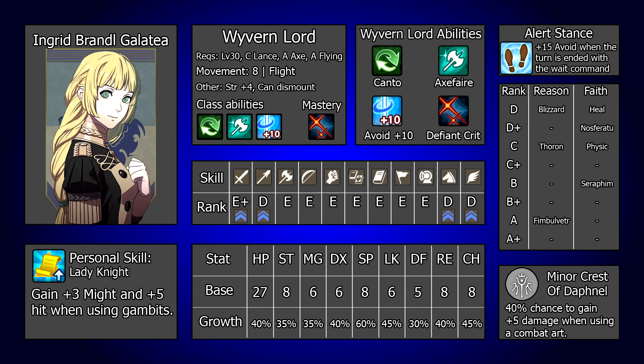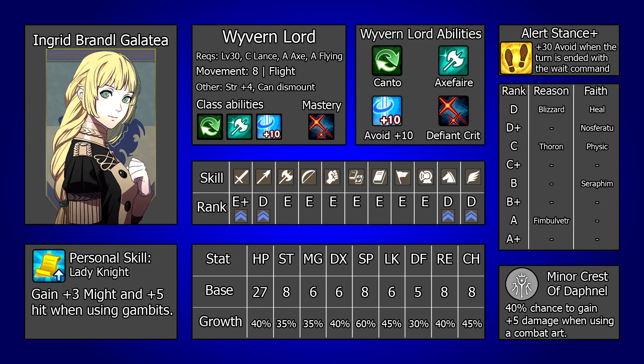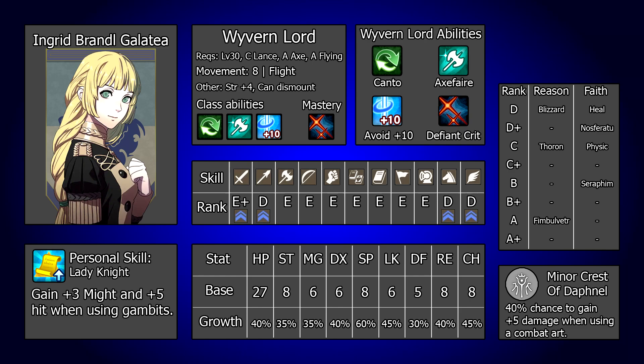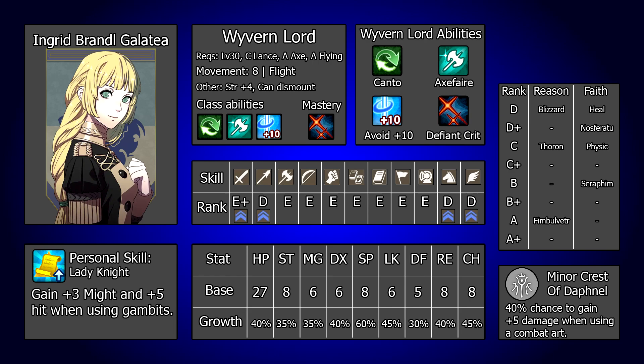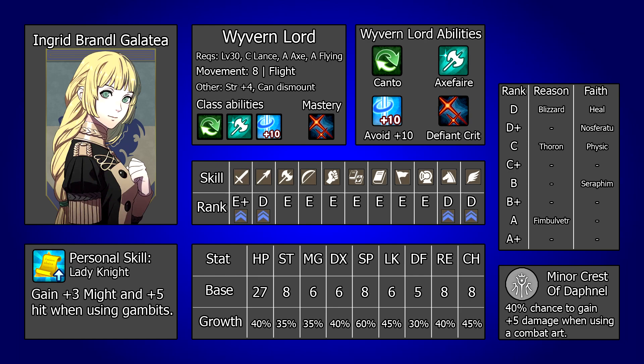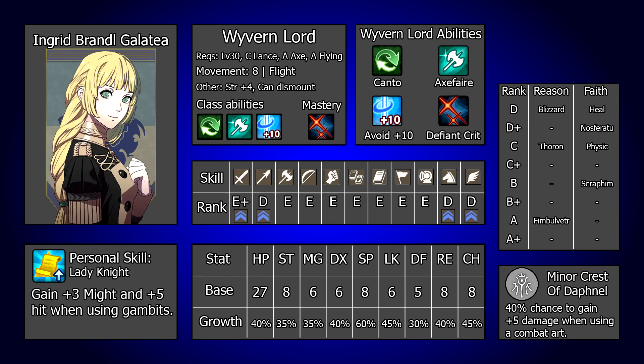For the enemy phase build, the classing is mostly the same, however the abilities you will want to run change quite a lot. The main one she will want to make use of is Alert Stance, or its advanced variant Alert Stance Plus, which are acquired from the B and A plus flying ranks respectively. These abilities give a boost to avoid when the turn is ended with the wait command — 15 for the basic version and 30 for the upgrade. This is obviously quite a hefty cost, losing out on any action on the player phase, however in return the avoid boost can be crucial to guaranteeing a successful enemy phase where Ingrid is deftly able to dodge any incoming blows. Typically when running an enemy phase build you will want to try and stack crit, however since Ingrid lacks Battalion Wrath, doing so in a dodge tanking build can be quite difficult.